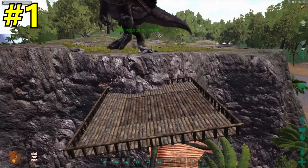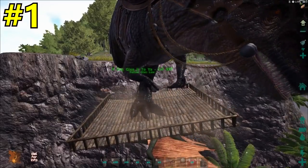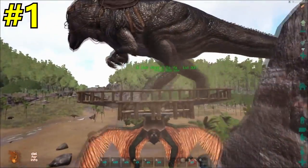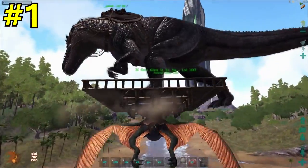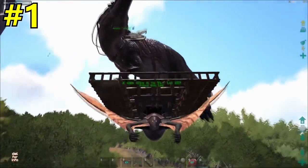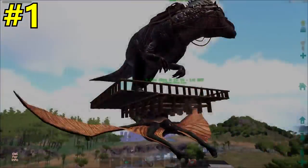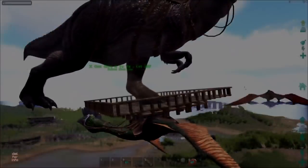Now the number 1 secret: you can move gigas, brontos, golems, and whatever on your quetzal. They will moonwalk as you're flying, but you can move them. You don't need a wyvern like I have here — apparently there's a bug in the game so you can move any of them this way. You just need enough weight on your quetzal; for a giga you need 1,000 weight. You can fly up and harass people who are taming quetzals.